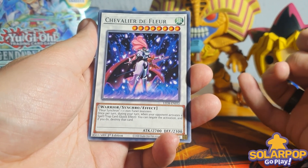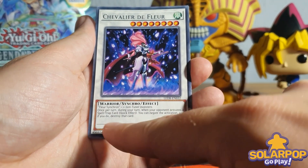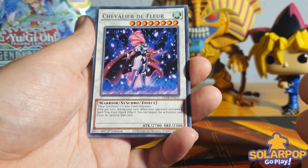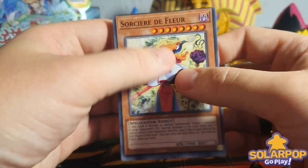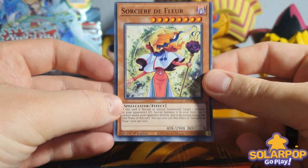I thought it was her but it's not - it's her baby sister clearly. This is Chevalier de Fleur - not a generic synchro. Once per turn during your turn, when your opponent activates a spell or trap card, quick effect to negate the activation and destroy that card. I'm not sure if this is a new card but it looks new to me - very cool. We've also got Z-Zone, Speedroid, Lyralisk, and the Sorcerer again. Quality control is terrible.